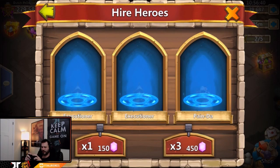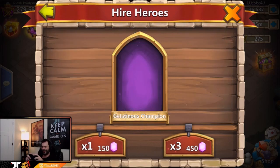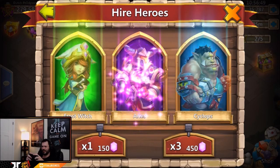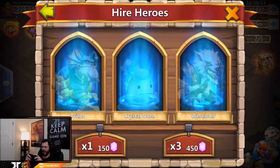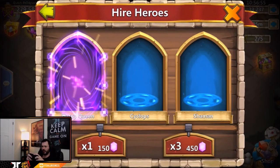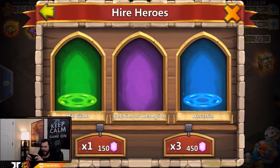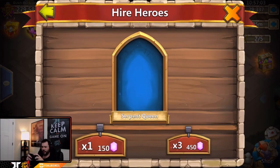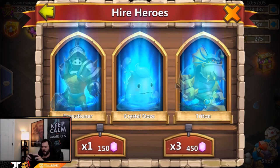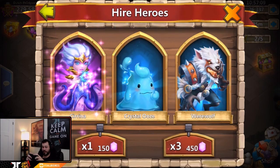We got 40,000 gems left — terrible start to this session. Ribbit's coming soon though. Come on Ribbit, show up. Medusa, we got an Aries, a Beast Tamer. We haven't got a single rare hero yet — that is a terrible start. Come on, Ribbit or Anubis, give me an Anubis. A bunch of greens, greens everywhere, blues, Trentar — terrible.